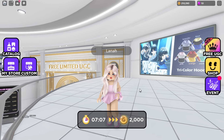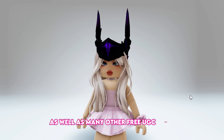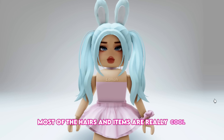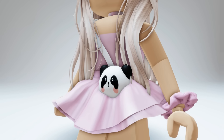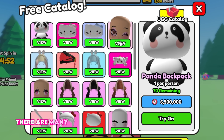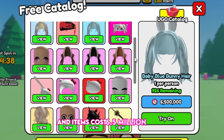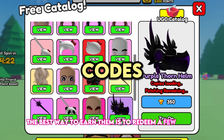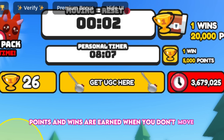We have new codes to redeem to get this amazing red thorn dominus, as well as many other free UGC items like this purple thorn helm and different cute hairs and accessories. Most hairs and items can only be obtained through redeeming codes. There are also some adorable backpacks and faces. Join this game, UGC Don't Move. Many cute items and hairs are available — most new hairstyles cost 6,500,000 points while others require at least 250 wins. The best way to earn them is to redeem codes frequently, saving countless hours. Points and wins are earned when you don't move for 30 minutes.